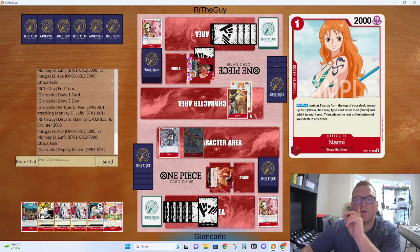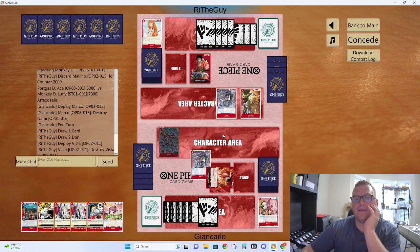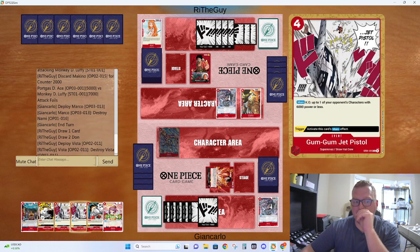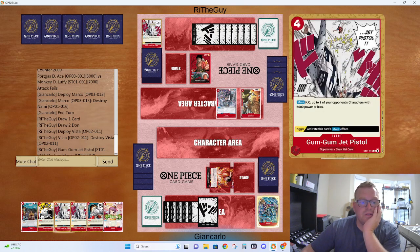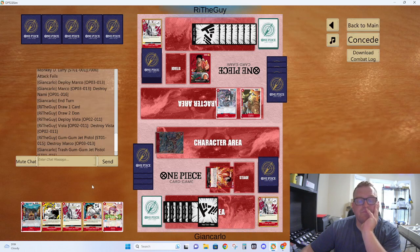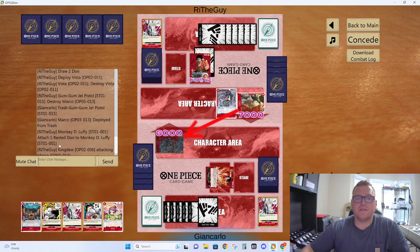Getting rid of Machino — we're just going to play Marco. What I'm going to do is Otama the King Do and attack it, so I can get cards out of his hand. Then we'll follow up Jet Pistol, and that will leave us enough for Redhawk — we'll have 7 Dawn, this costs 5, and then 7. King Do is going to attack it, and Luffy's also going to attack it. We're going to lose a lot of cards out of our hand, but we're also going to get a lot of cards out of his hand as well.